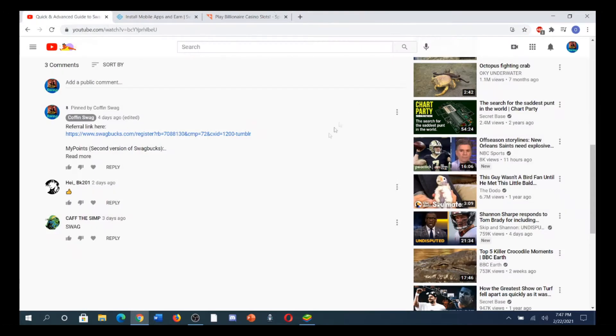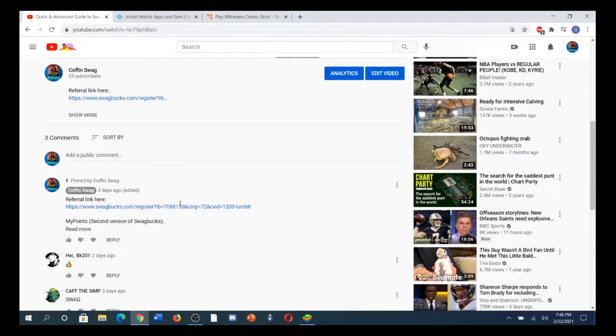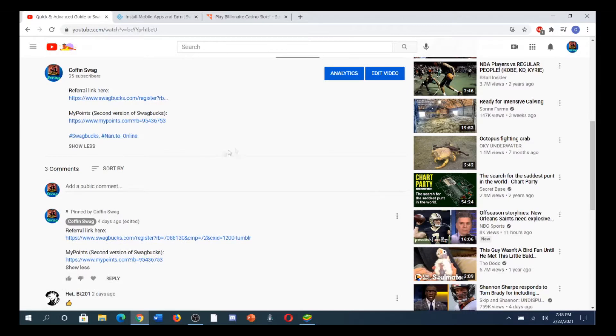Hey guys, it's OKB and this is a guide to the first offer on Swagbucks that I want to show you, which is Billionaire Casino. Before you do that, make sure to sign up to Swagbucks and MyPoints through the links in my description or the comments — they're both good. You get an extra couple dollar bonus if you sign up through a referral link, and then they have their own bonuses.